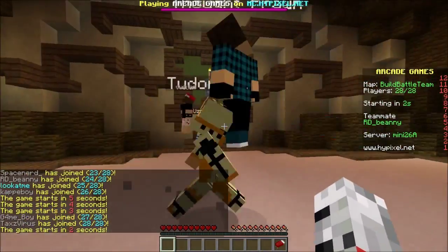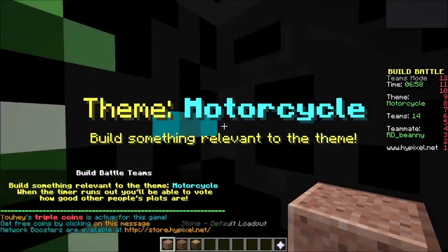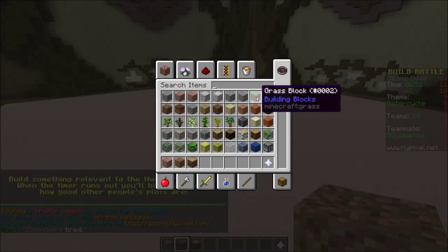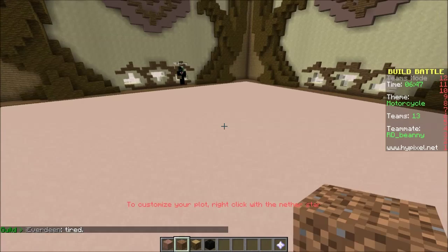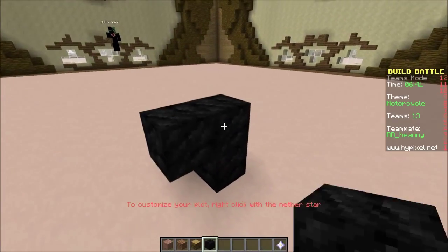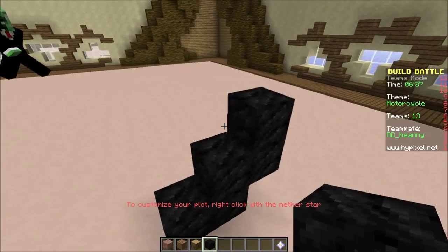Here are our opponents, they shall be vanquished. So we need to build a motorcycle. I believe you have experience with things such as these. I believe I do. I don't know how to build, man. I think we should start with the wheels. Are we going to do woolly wheels? I got coal blocks, because it looks more like rubber to me.